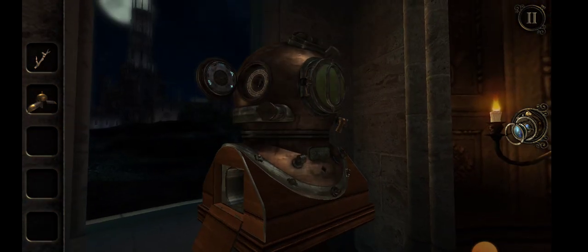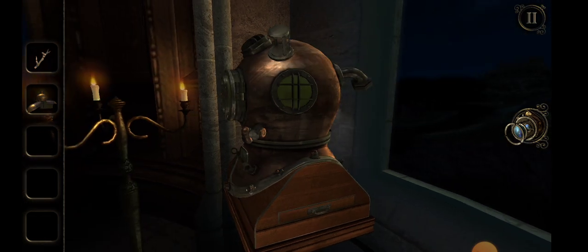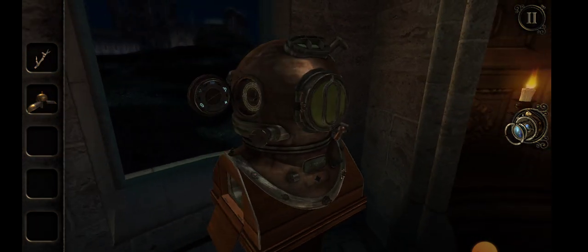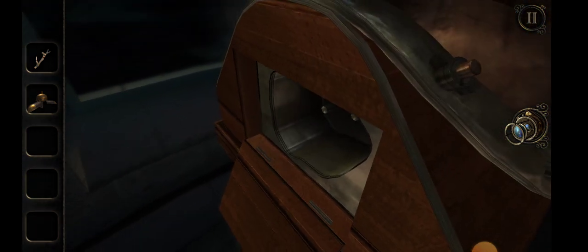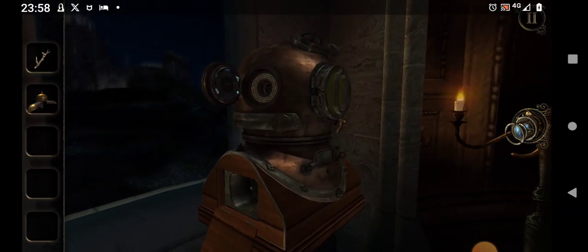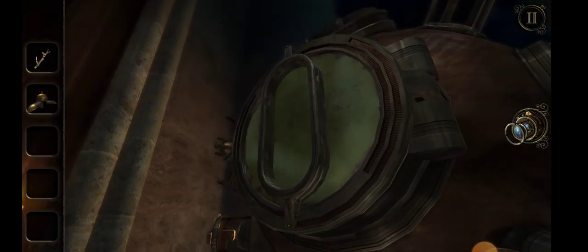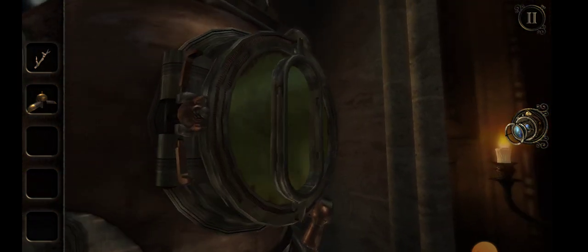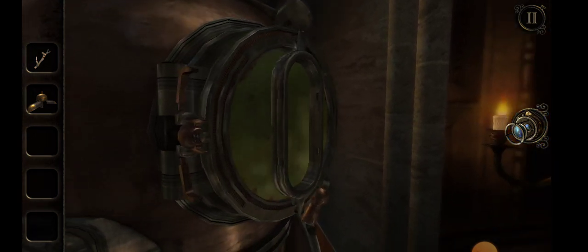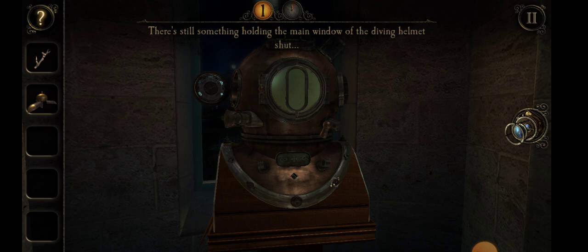We'll get a clue in a minute — we might have to look at the clue because I'm a bit foxed now. It won't let me click on anything. Surely that opens now, by swinging. But I've got to undo that nut. I don't know how. Still something holding the main window.